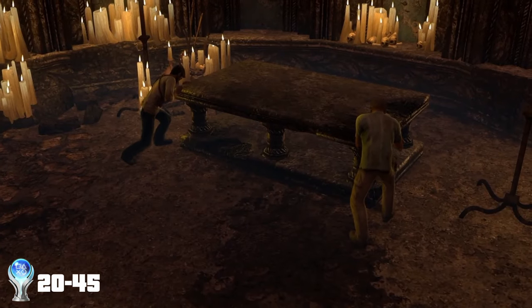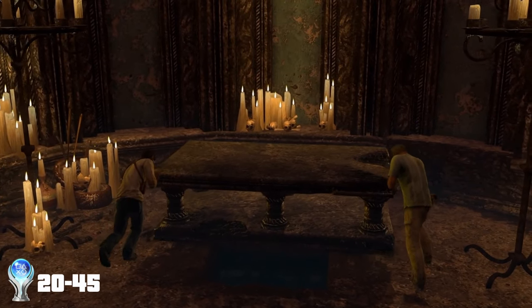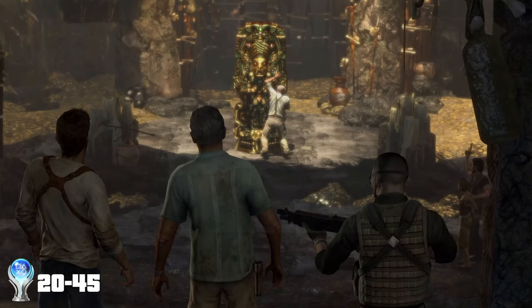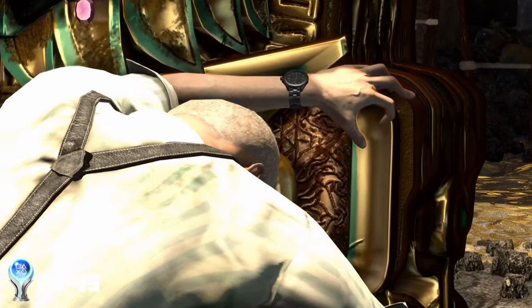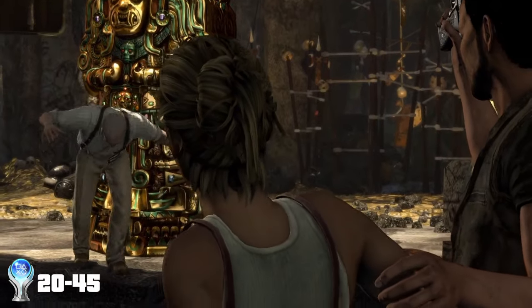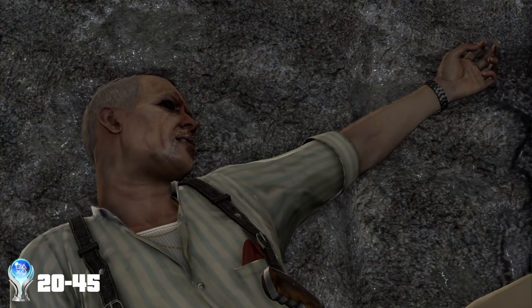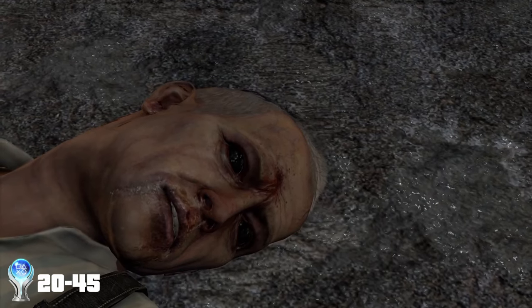We head back to the church and open up a secret passageway beneath the altar. We then find El Dorado, but Roman and his goons show up and take it for themselves. Roman opens the statue — more of a casket at this point — despite being warned about the curse. He gets cursed. In his zombie-like state, he runs at one of the other guys, who then domes him. Congratulations, you're now the bad guy. So little imagination.